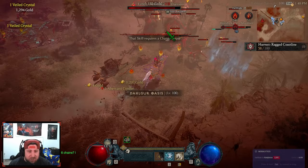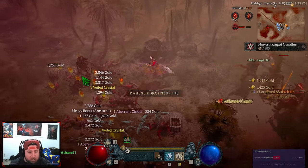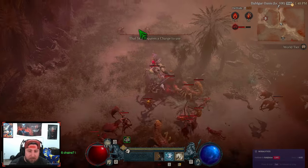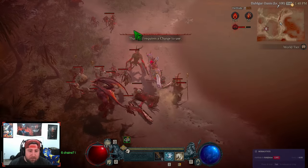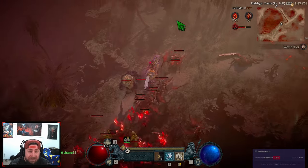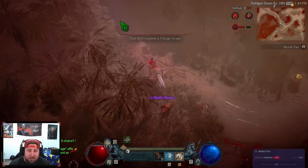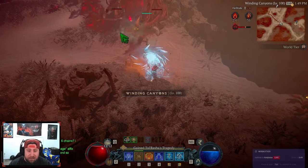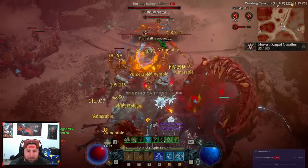This strategy is so strong because we can farm the Blood Maiden in about a minute, a little more, and we're getting 220 to 250 honor per run. Then we can come over here with our massive amounts of cinders and just spend them on chests.